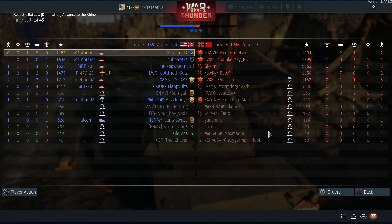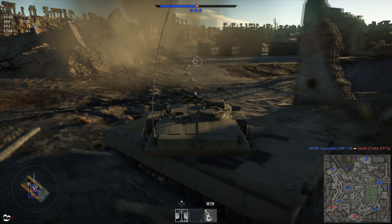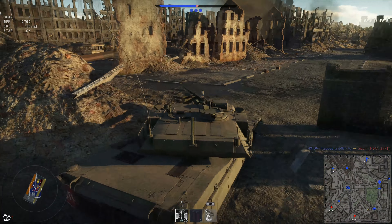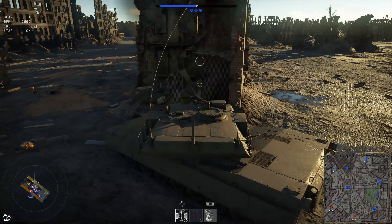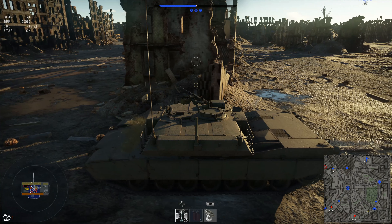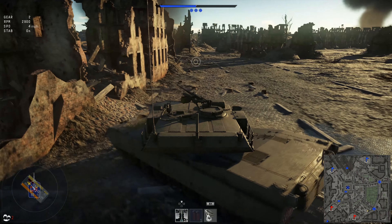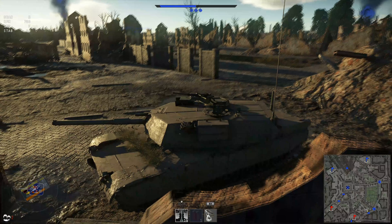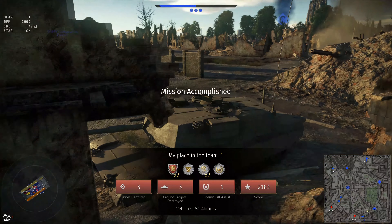At this point the battle is pretty much decided. We have the lead and there are still a few enemies left, but we don't want to spawn camp — that's a big no-no. But most of the time they do it anyway and don't care. Even though we've got spawn protection, most of the time they go through anyway. Spawn protection is in my opinion pretty much useless, because either way you're going to get flanked — unless you're on a map like this where you can hide behind buildings. But on maps like Maginot Line, definitely not.